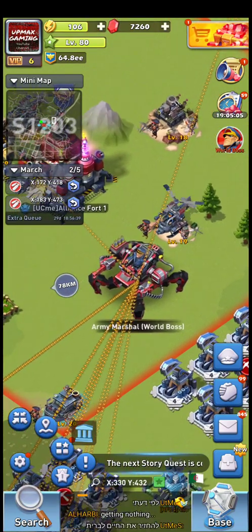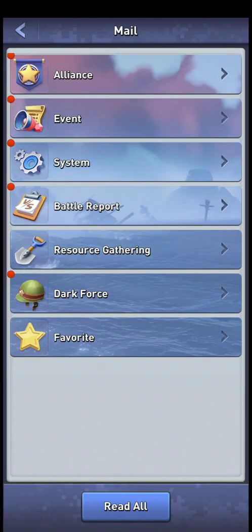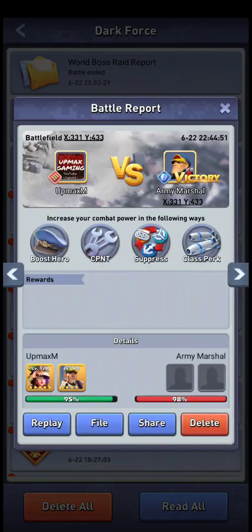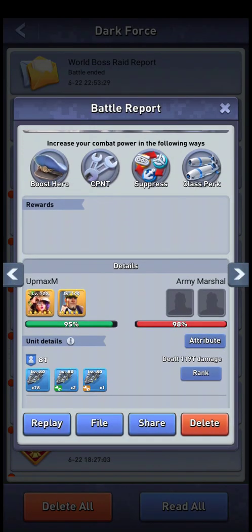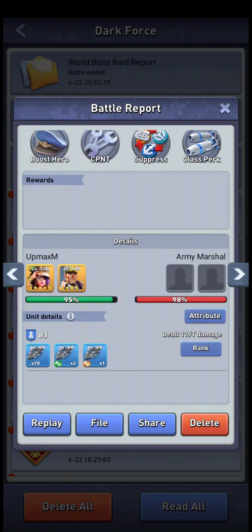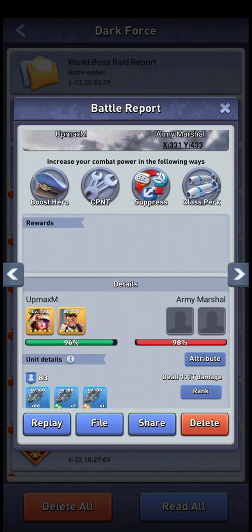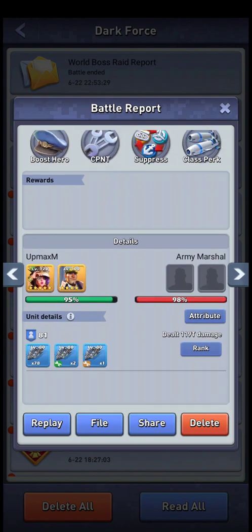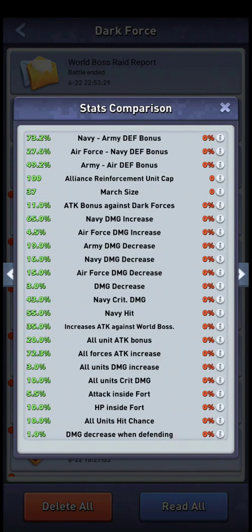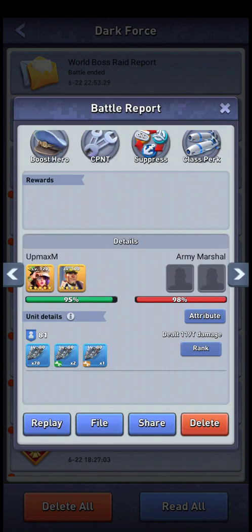However, what I want to talk about right now is the March Size Breakpoints, and to illustrate that, I sent two attacks on the world boss — well, actually three, but the third one had a little bit different units. What I wanted to show you is that basically if I increase my March Size from 81 to 83 when I upgraded my March Size skill, it should have given me about a 2.5% damage increase. However, it didn't, because apparently I had very good RNG on the first try, or maybe I had an aura from someone else's Atlantis skin. The important part is that I want to show you the breakpoints for March Size.